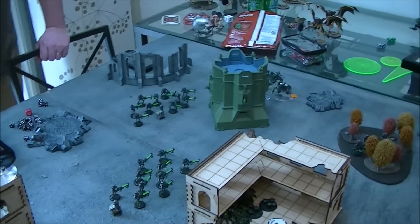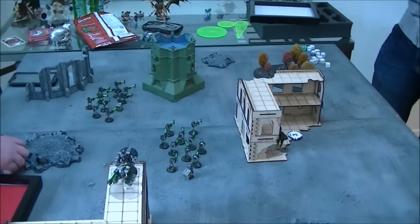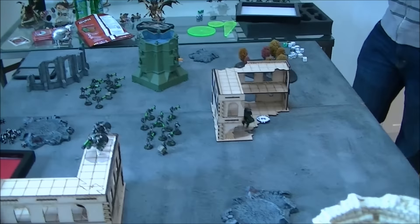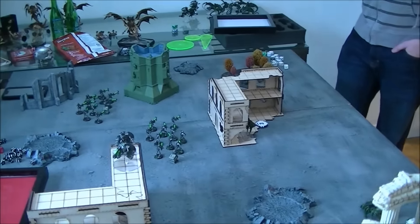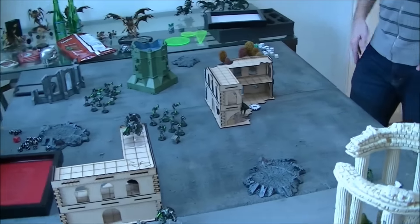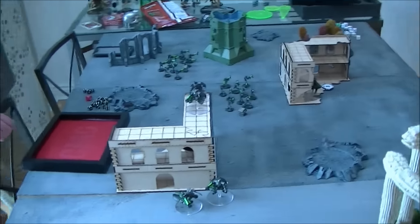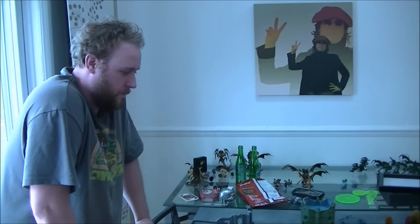What was the score at the end of the game? I got primary and secondary. Primary is worth ten if you win, three if you lose. So Necrons got primary — that's ten — and secondary, that's eight to Necrons, two to Nids. For tertiary: we both got Big Game Hunter, he got Linebreaker — he would have gotten it — and neither player got Slay the Warlord. So Necrons are at 20 total, Nids at seven. Nids get three points for losing primary, two for losing secondary, and two on tertiary.